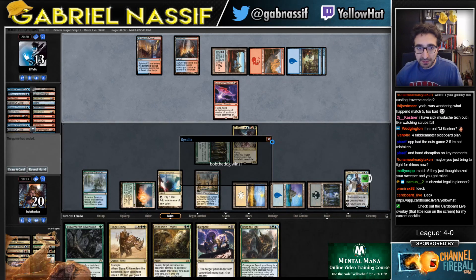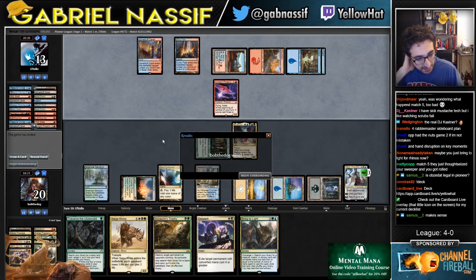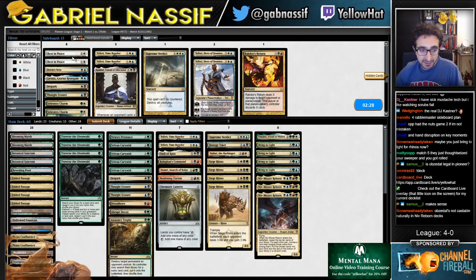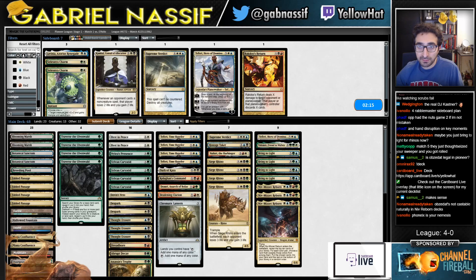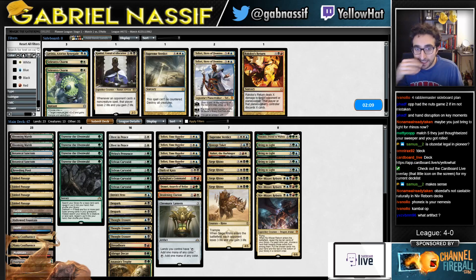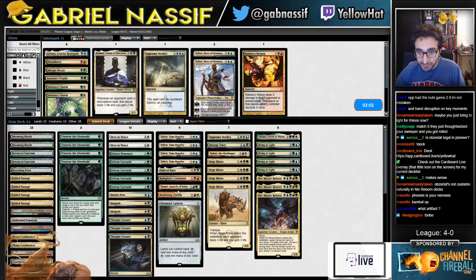This matchup seems like it might be tough. I guess Rest in Peace makes Traverse a non-bo. Really can't wait to play that artifact — I just want Theorists to be legal just so I can play the artifact. Rest in Peace seems good. Thought Erasure seems good. Dovin's Veto seems good. Faeries seems good. Dicta-Faerie probably not — probably another card that gets countered. Let's see what's bad. Dreadboard is pretty bad, Abrupt Decay is pretty bad, Assassin's Trophy is pretty bad.